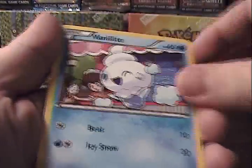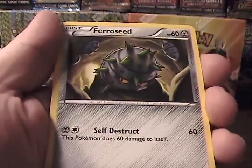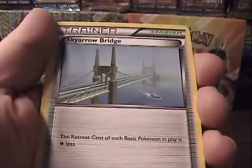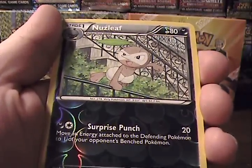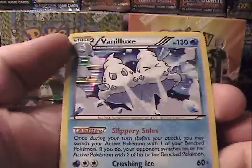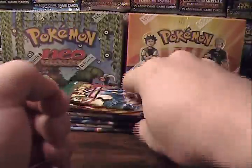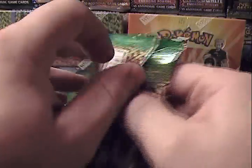Shinx, Vanillite, Blitzle, Foongus, Ferroseed, Emolga, Sky Arrow Bridge, Staryu, Reverse Nuzleaf — that is an Uncommon — and Vanillite Holo. That does seem to be something I pull quite a bit, these holos. I pull holos like they're going out of style. Not real sure why that is, but that seems to be the case for me.